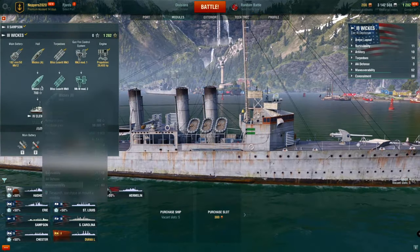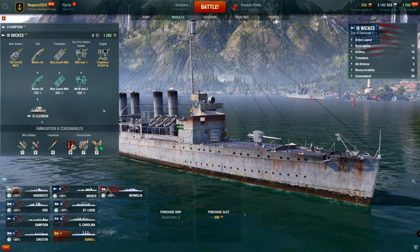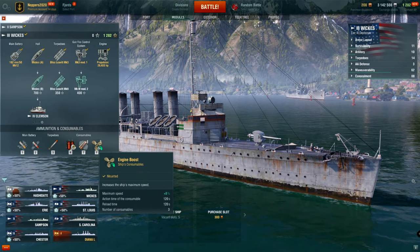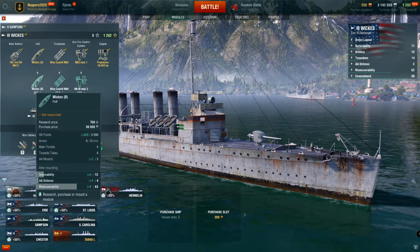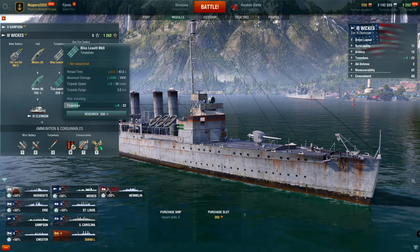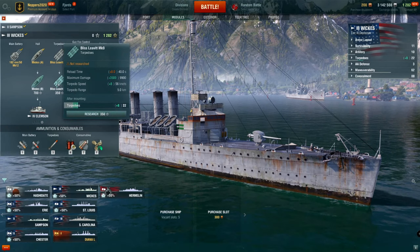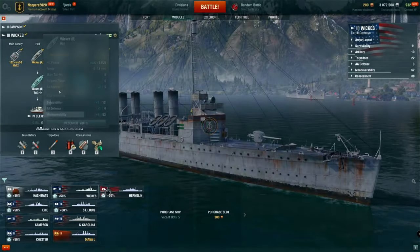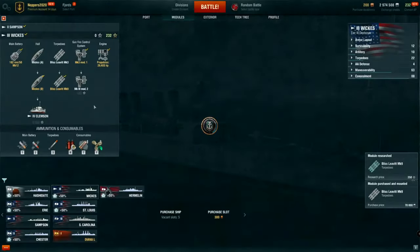The first thing we'll do is have a look at the modules that are available. We've got some free XP and we want the Clemson but we have to get through the modules and this ship. It's got a smoke gen and an engine boost. We can upgrade the hull, but the torpedoes are probably where I want to focus because that'll give me more damage and speed — so we'll buy that one. And we've got enough to purchase the hull as well, which gives us that extra layer of hit points for defensiveness.